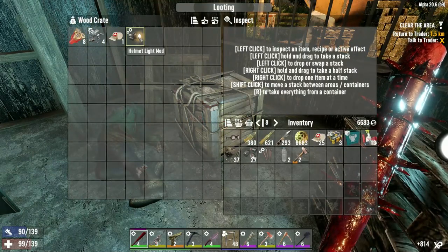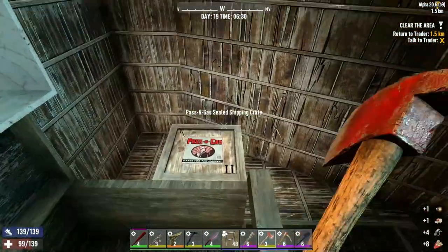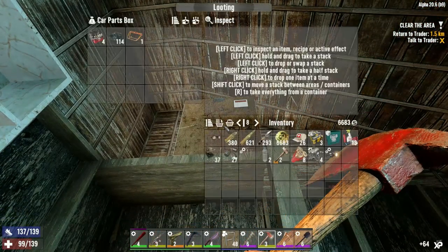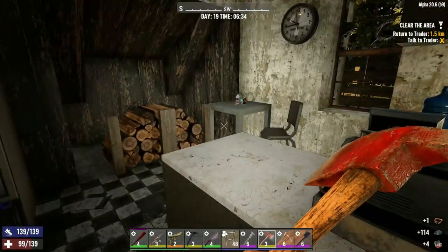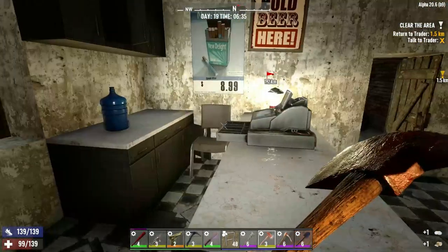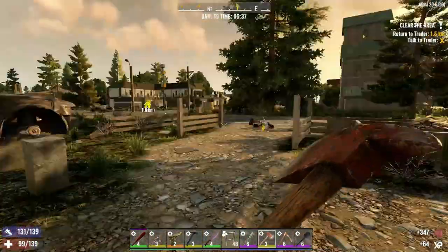Anything in here? I have a light mod, I've already got one. The passing gas crate - please be something in here. No, don't break the box! Minibike repair kits? Really? Really, really. I thought maybe... Take that. Any fuel? Yeah nice, take the fuel.